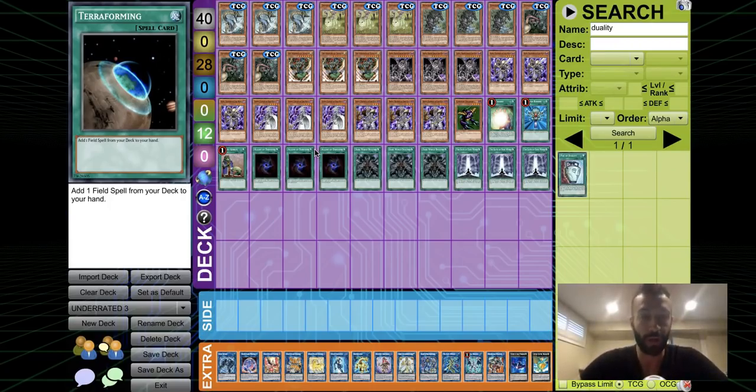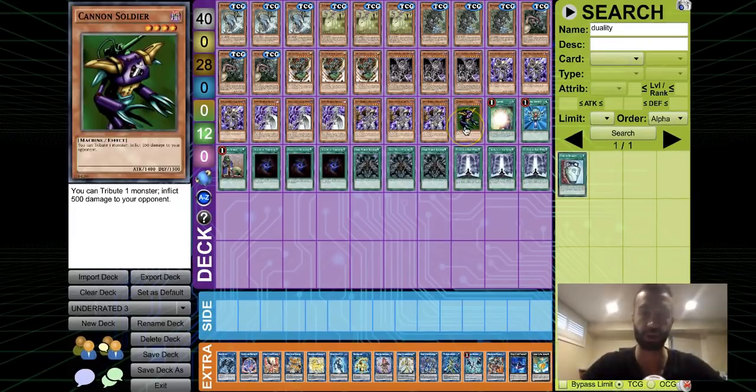We're gonna go right into it. The three most underrated decks of the format — number one is FTKs, specifically the Danger Cannon Soldier FTK. You can play any variant you want; you can play Cannon Soldier for the aesthetic because it looks cooler.